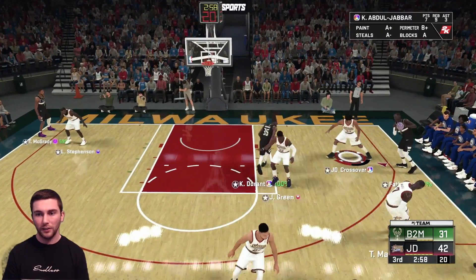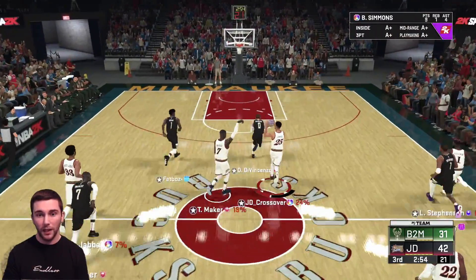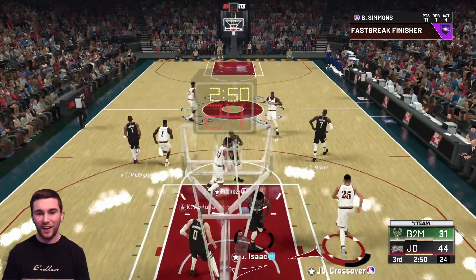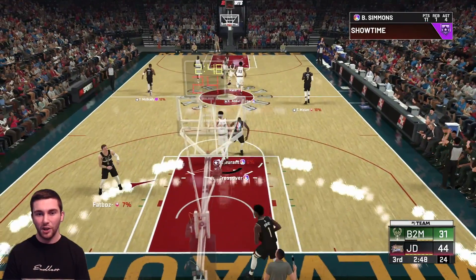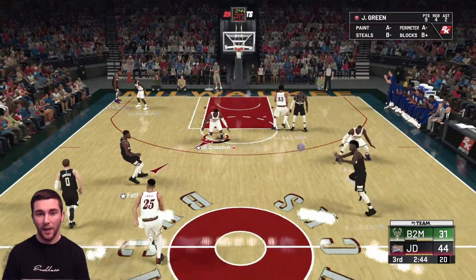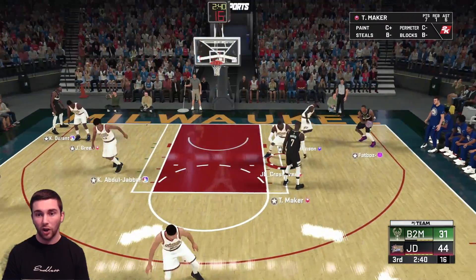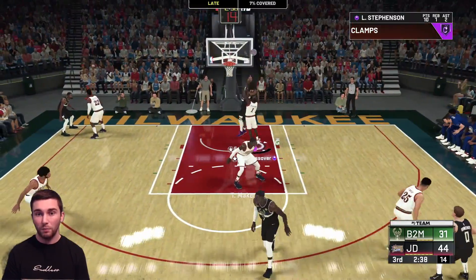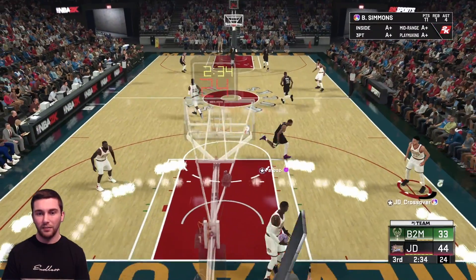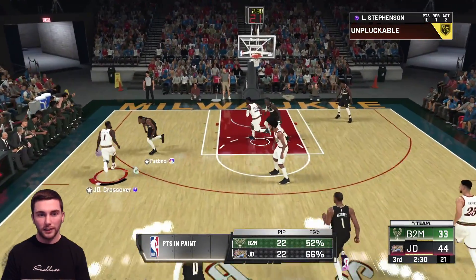We get the steal and Thon Maker leads the break over to Ben Simmons who has a clear run to the rim and knocks it down - hall of fame fast break finisher popping up. This is going so much better than I could have ever imagined. Kareem comes down - fine switch. He gets a contested layup against Lance Stevenson, not the best look, but fair enough - he's got to have some success.